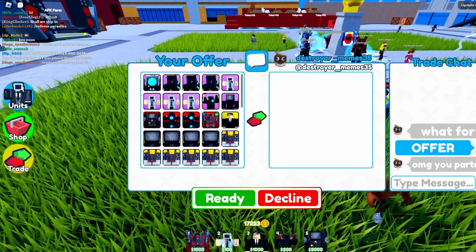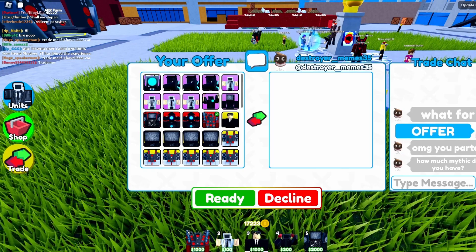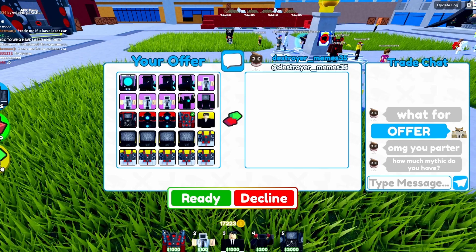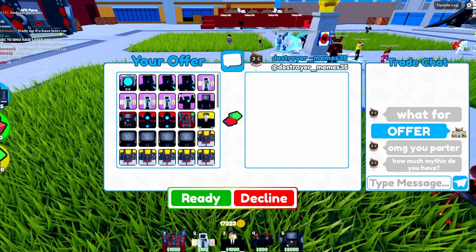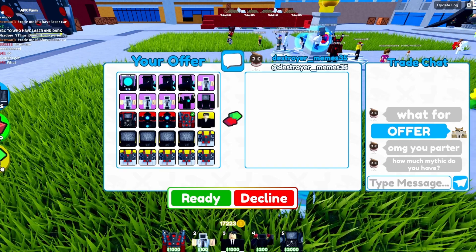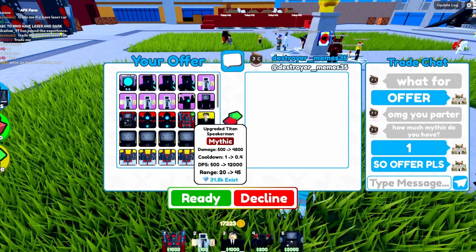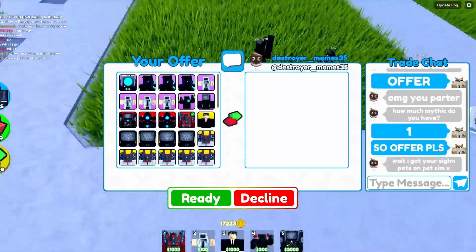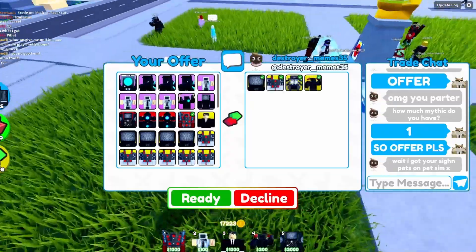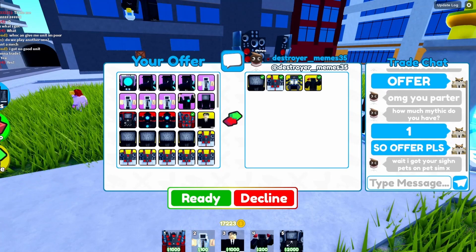The person has realized I'm a partner but we don't really care about that — we want to see what trades we get. Destroyer, what do you have for us? How many mythics do you have? I'm going to say one because I want that to be the only unit they try and offer for. There may be a few trades worth showing but we'll see what we get.